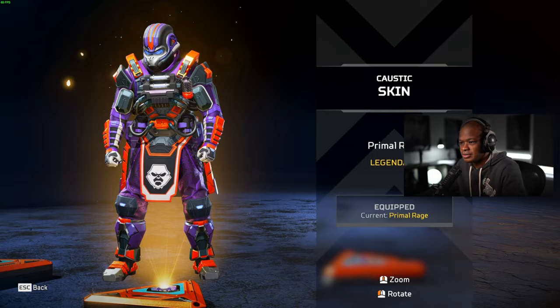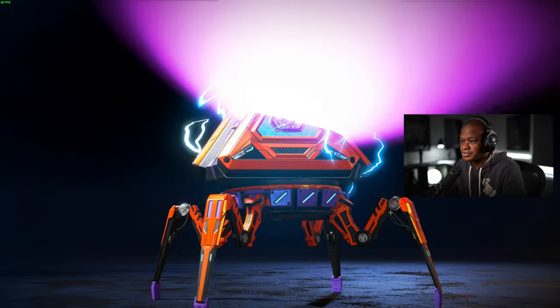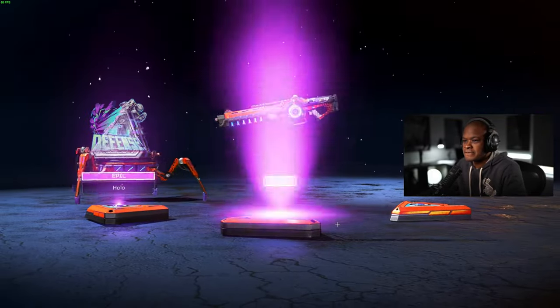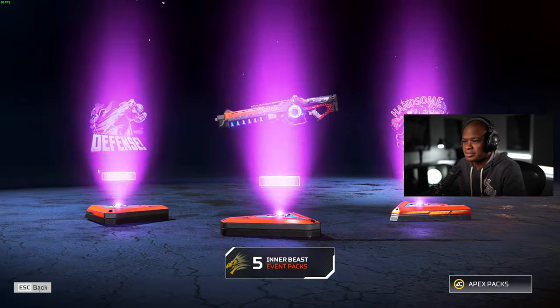Actually, I do like this one better than the original one. The original one was like orange — like orange and gray. That's the Zeo colors, just saying. I like that Nemesis skin. I like how it's glowing right here — it's pretty sweet.